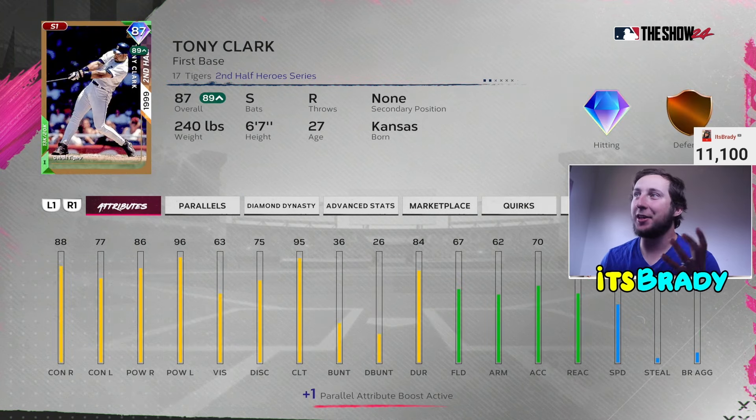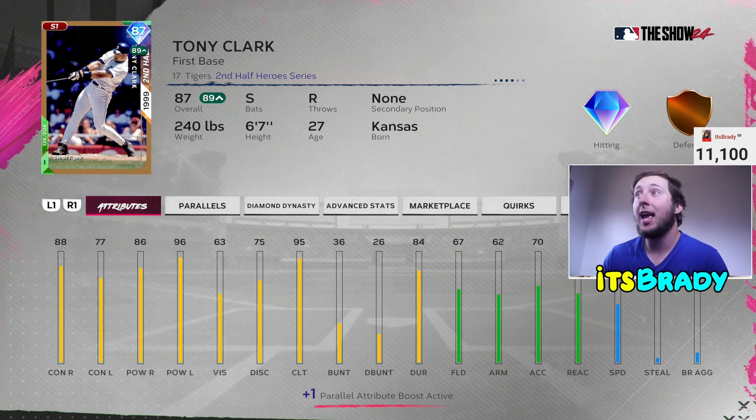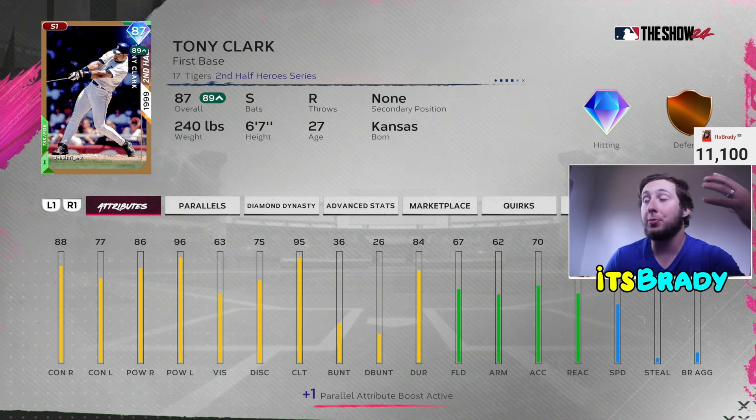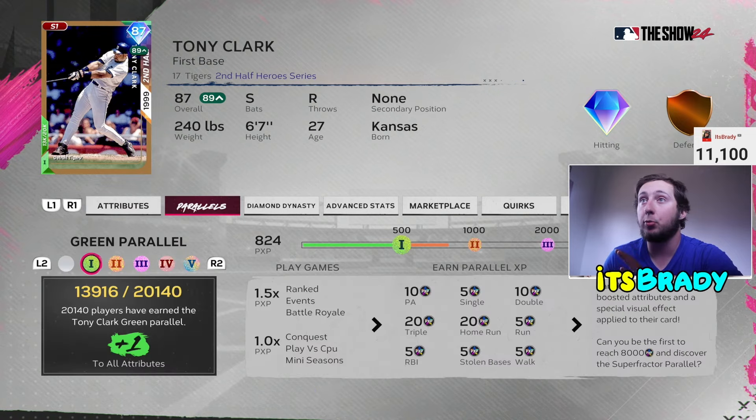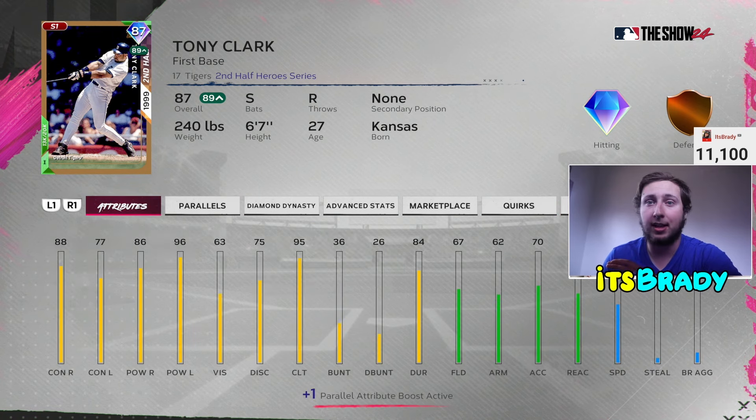The next guy is Tony Clark, definitely a BR card. I know there are some better first basemen in the game, but for this time in the year Tony Clark is one of the better first basemen and a really good budget guy at 8,200 stubs. His contact and power numbers are amazing — he hit 765 for me in a BR run where I went 10 and 2. Good clutch at 95. He's a budget baller who will hang with a lot of good cards. He's also a switch-hitting first baseman — the best switch-hitting first baseman in the game by far — and I love switch hitters.